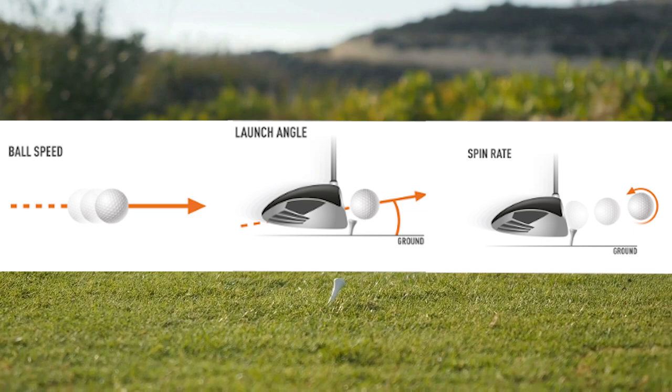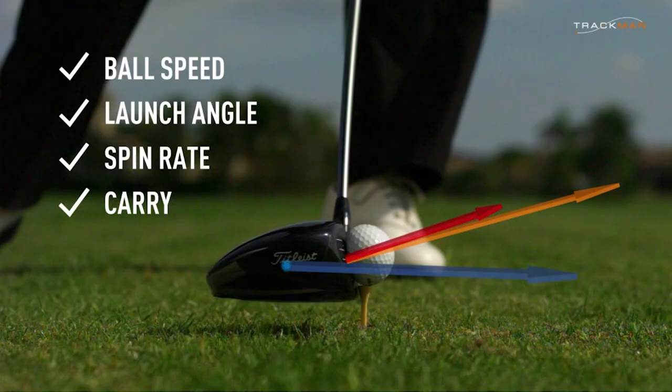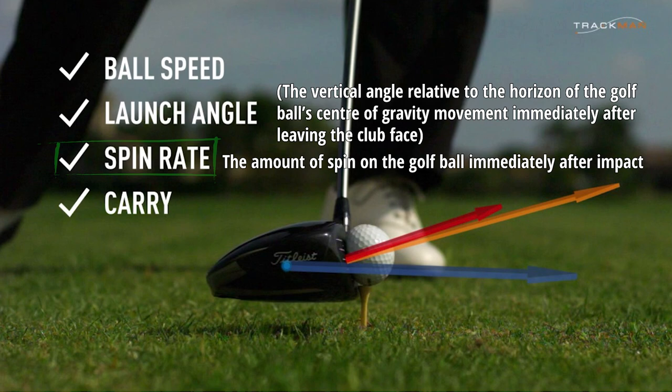What is meant by launch conditions is that the launch angle and spin rate you combine with your ball speed are in the optimal range to produce the best flight trajectory and roll to achieve the maximum possible carry and total distance. To put it another way, a golfer must produce enough ball speed, get the ball up in the air as quickly as possible, and not have much spin on it. Luckily, in today's era of very accurate launch monitors, experts have been able to work out the optimal launch angle and spin ranges for each ball speed.